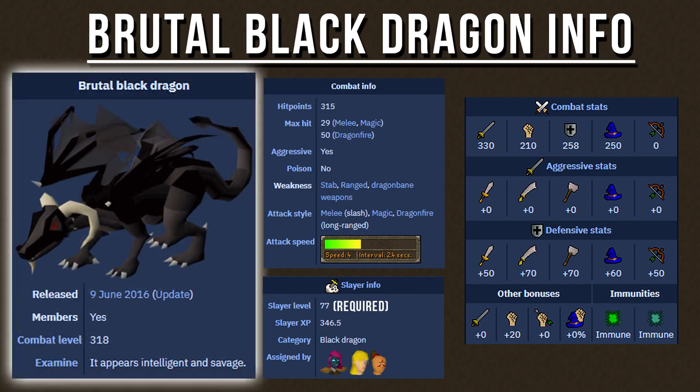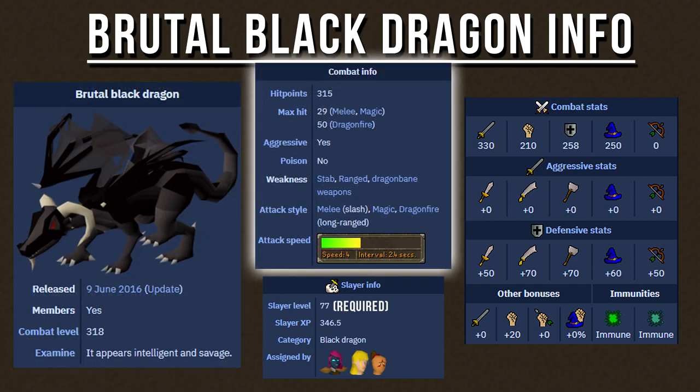They have a combat level of 318. They have a max hit of 29 with melee and magic, and the dragonfire breath can hit up to 50 damage. However, if you stand a few squares away and out of melee distance of the brutal black dragons, it is possible to take no damage whatsoever with the correct prayers and potions active.